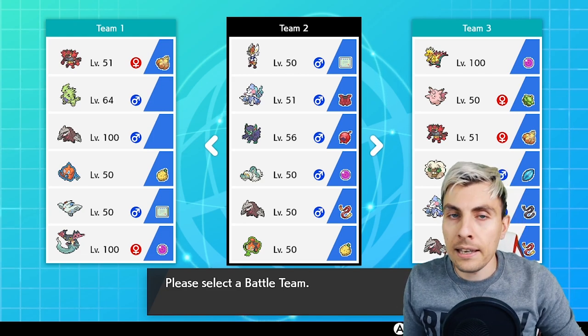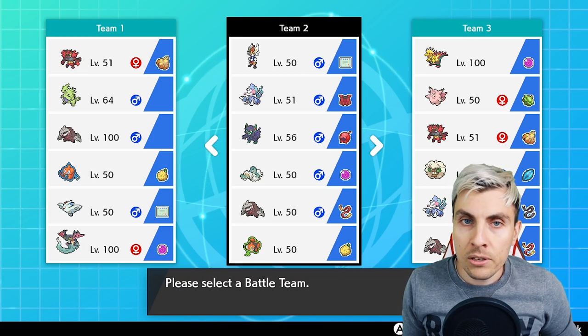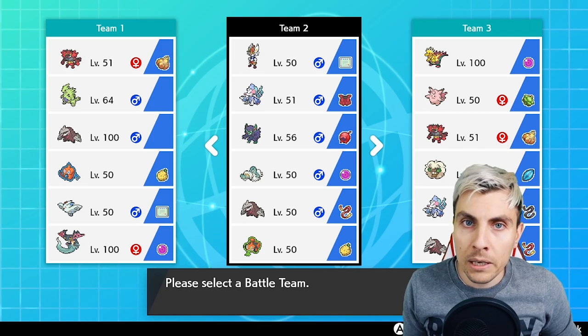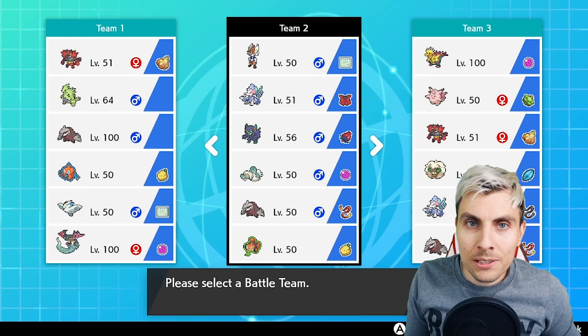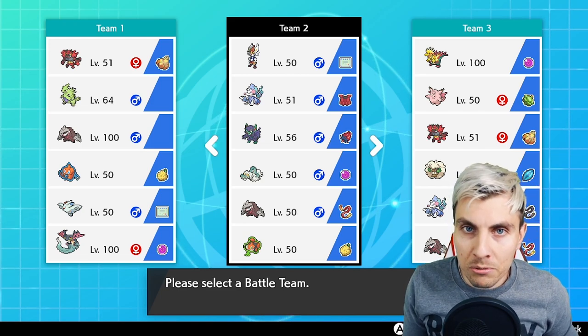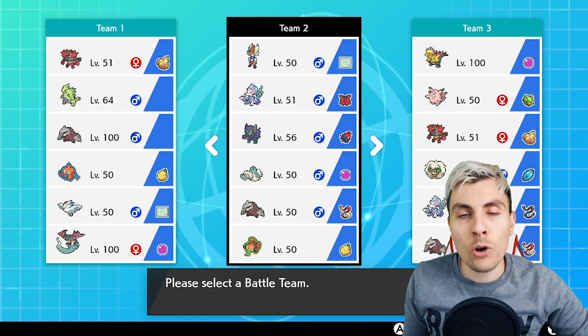The supporting cast — the Aqua Jet user is going to be Primarina. We've got Grimmsnarl there, but Grimmsnarl had the wrong item so we'll be right back. Okay, we're back with the correct item on Grimmsnarl. For some reason I swapped an item — it's obviously got the Roseli Berry, which absorbs those Fairy-type attacks a little bit better.